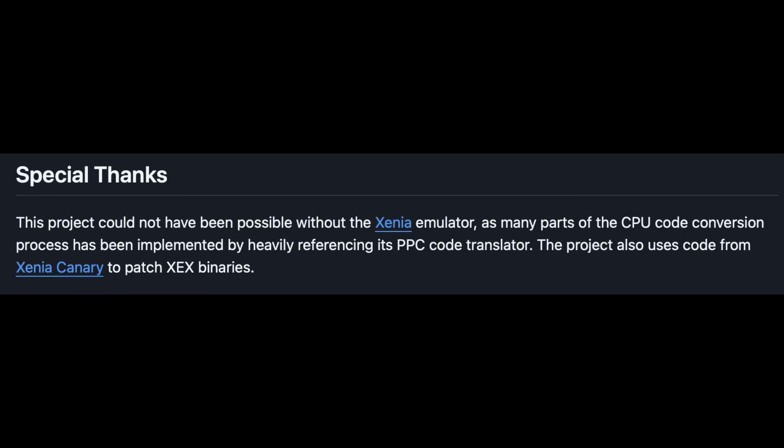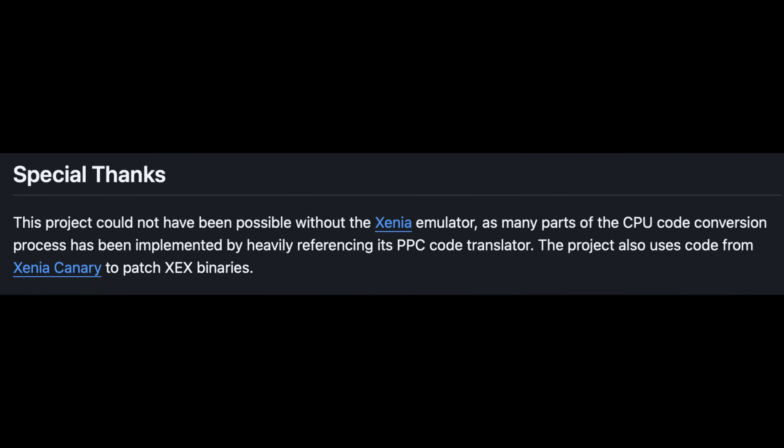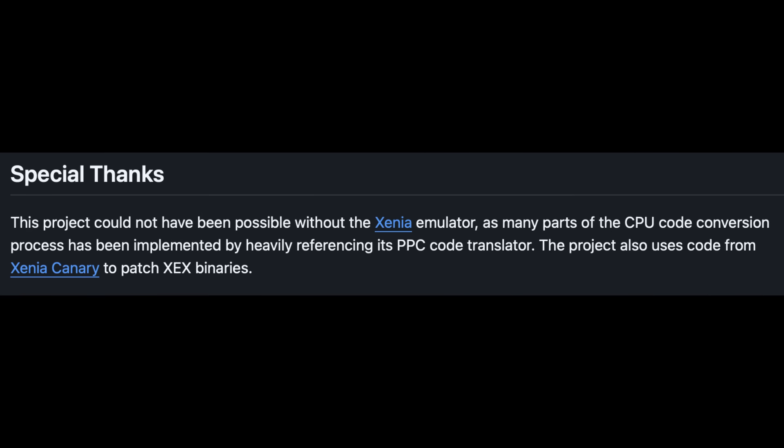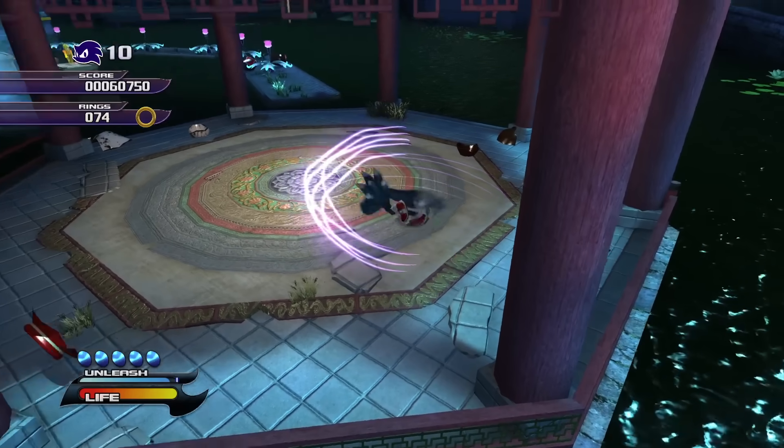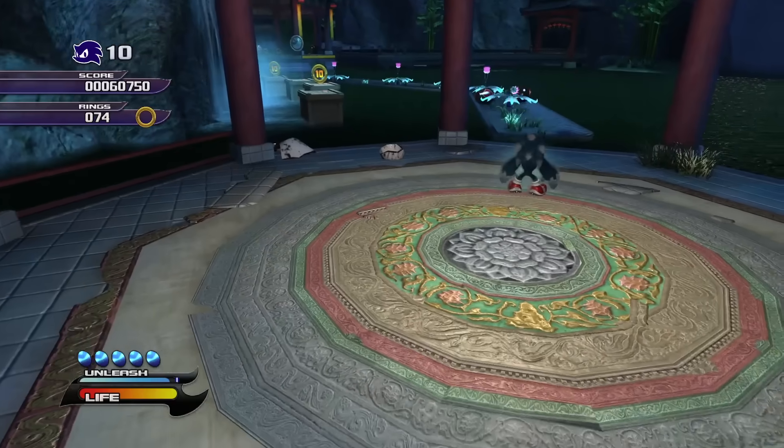The team heavily referenced the dynamic recompiler code from Xenia, since naturally that is the best implementation of the 360's CPU at the moment. And doing this meant the recompiler surprisingly took the least amount of time of any of the work they did.